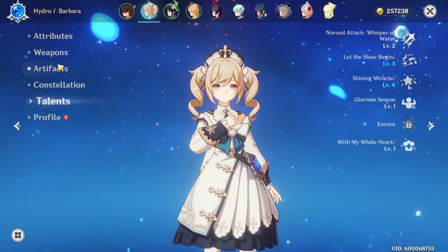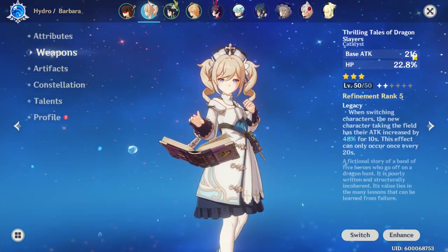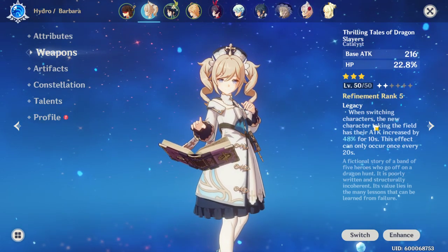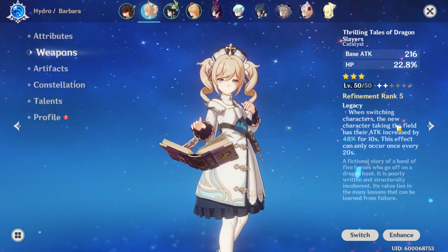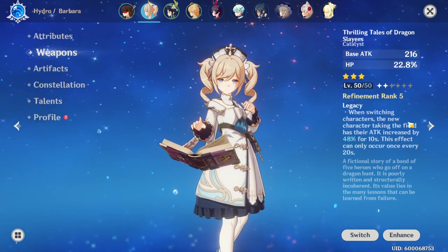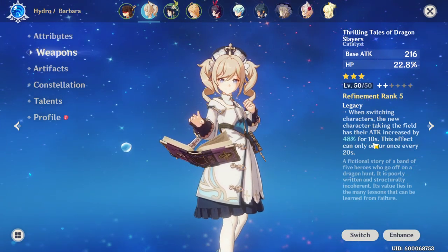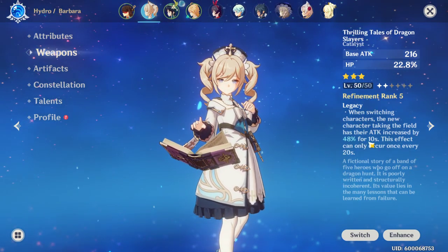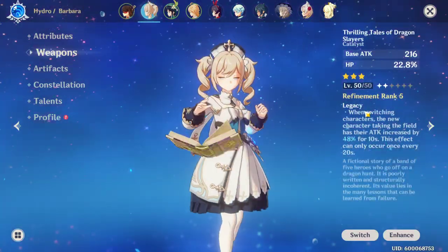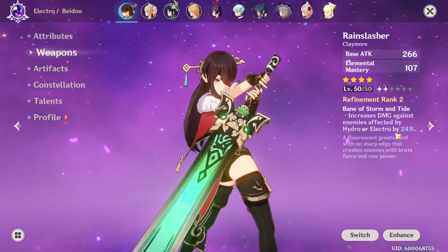If you look at the weapon I have for Barbara - obviously it has attack on it since it's a weapon - but she also has HP percent on the weapon. Her passive: when switching characters, the new character taking the field has their attack increased by 48% for 10 turns, but this effect can only occur once every 20 seconds. So since I'm going to heal with Barbara and then switch out, I have a book on her that gives an attack boost to my main damage dealer, which will be Beto. On top of the water and lightning combination, I'm going to be getting the 24% from her weapon as well.